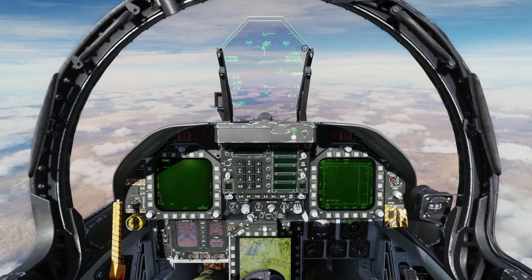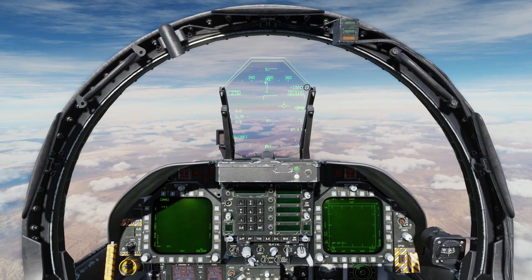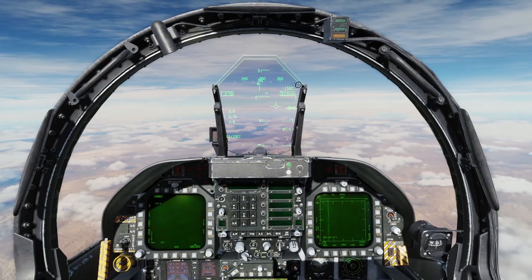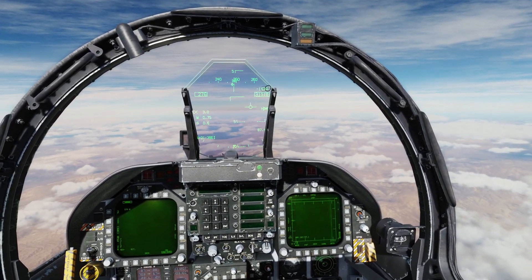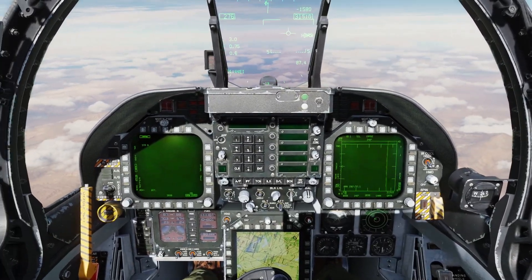I think it says AC range. We're going to pull up, press and hold weapon release, and pull up until it fires our missile. HARM pull-up is easier — we're just going to be straight and level, and once we get in range we'll press weapon release and it'll fire. It'll do its own lofting, basically pulling up to increase range.